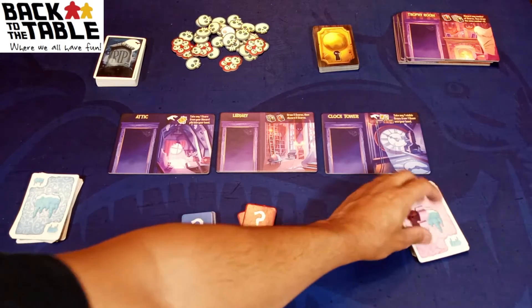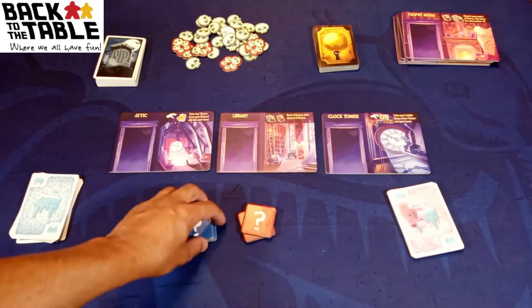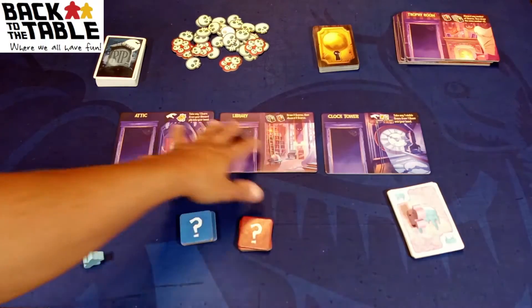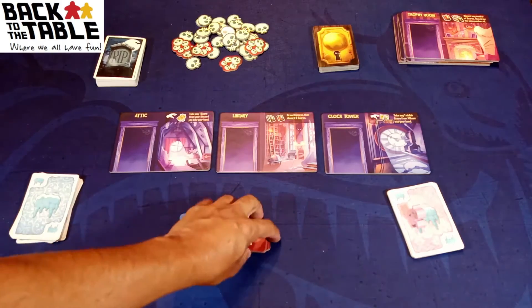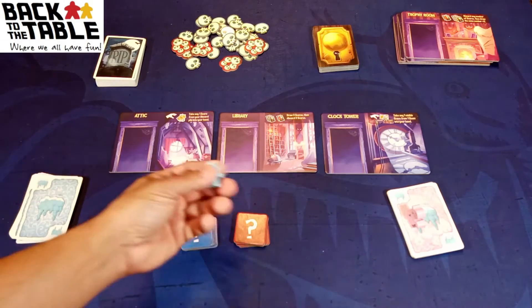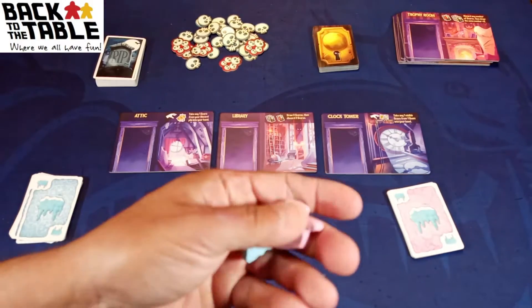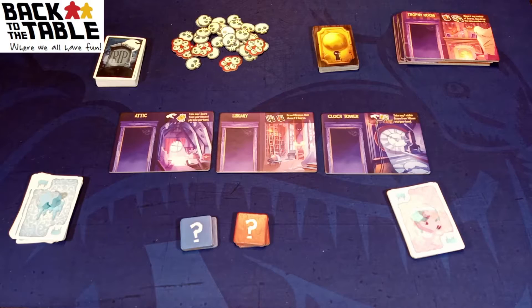This is a very simple game. It's basically a set collection game where you'll be going from room to room. You are playing the ghosts and you're trying to scare the kids away — the kids will be in these rooms. It scales up to five players. This is the two-player version. The pieces include a bunch of meeples — five different meeples — a ghost and different types of ghosts. They do have the glowing paint on them, which is a really nice touch they added to the game.